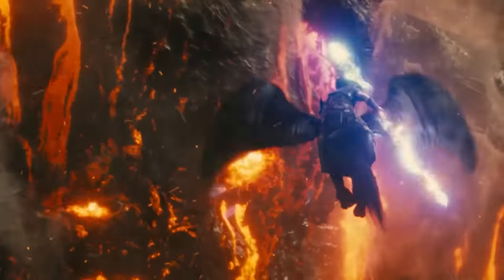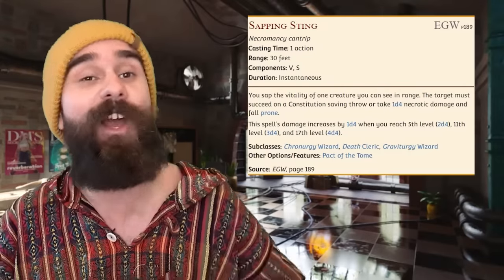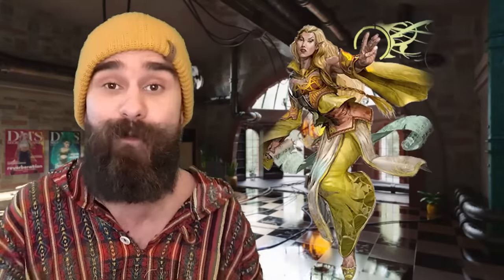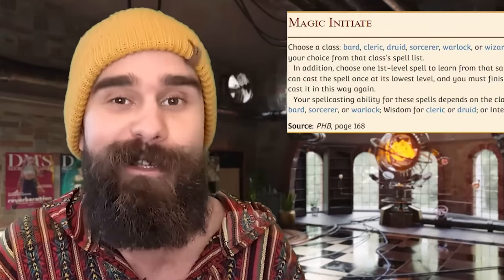There are also some good memes you can get out of it — forcing your friends prone as a classic prank, or forcing a monster to bow to you before you execute them with a bonus action Spiritual Weapon. And the great thing about this cantrip is that because it's a wizard spell, anyone can get it if you take the High Elf race or the Magic Initiate feat. So any creative application you can imagine, you can do.